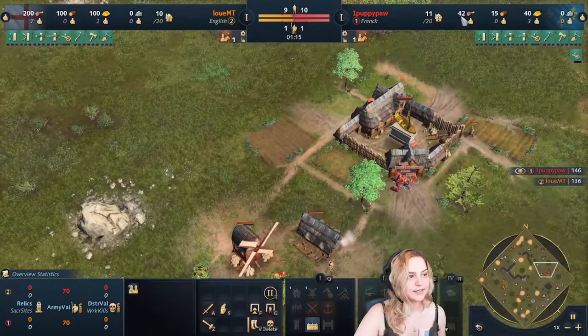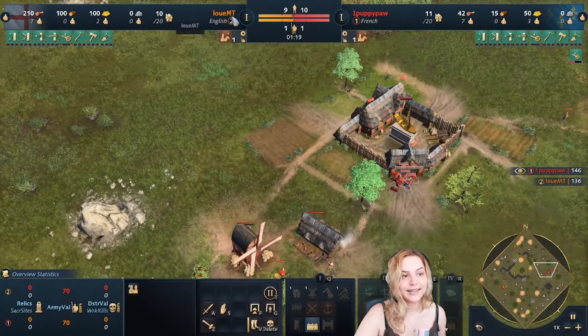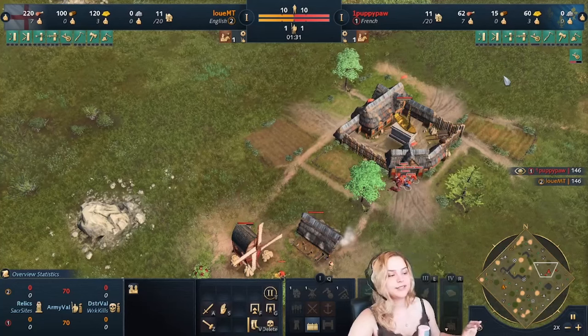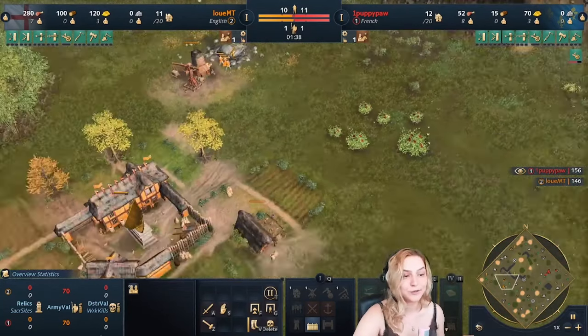PuppyPool is now at seven on food and three on gold, which is exactly what Louis also has. This is what most civilizations run. If you can't remember all the specific build orders, just do the seven-three split — it's probably the safest split for most players.